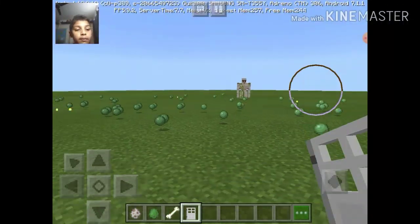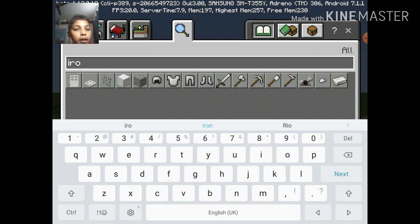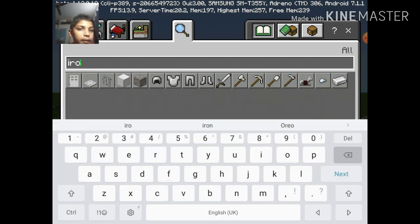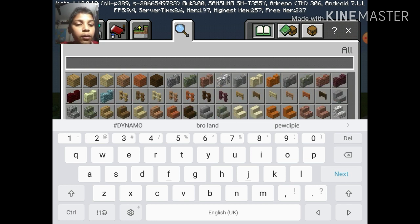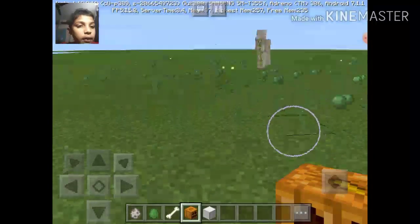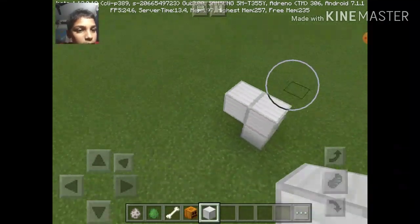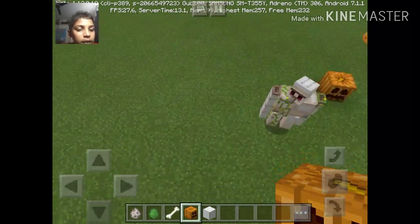Now, how to make an iron golem — it's easy, don't worry. You need a block of iron, place it down, and you need a carved pumpkin on top. Make it two blocks high and put the carved pumpkin on top — that's it, your iron golem is ready.